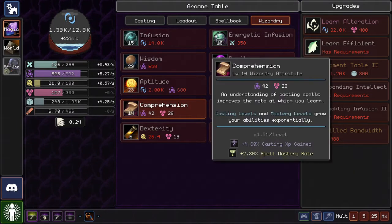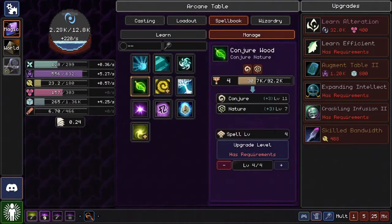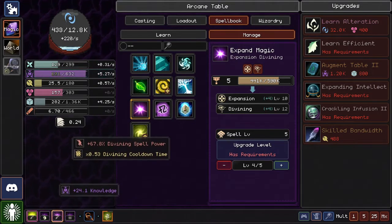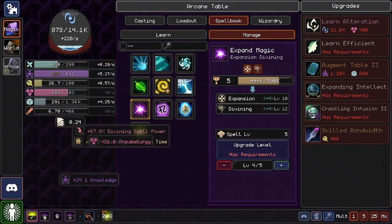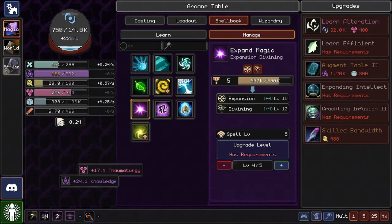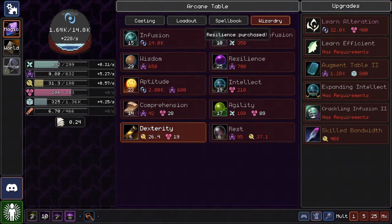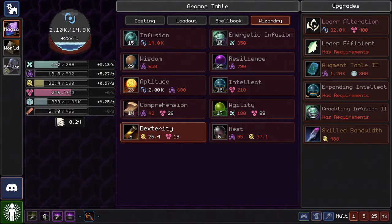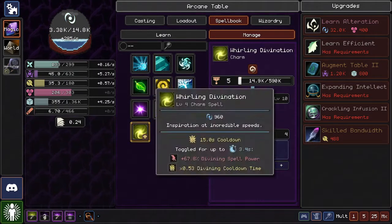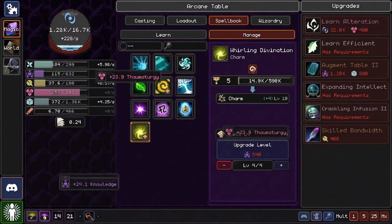Let's lower the level of this — maybe it'll let me cast it more. No, it won't — I still have no mana. Gain 17 Thaumaturgy for that. Azurgy Resilience — hey, that'll give us more mana. I need 180 knowledge to upgrade by that, and 540 for that upgrade. Okay, good to know.